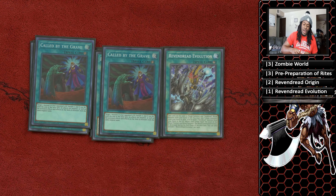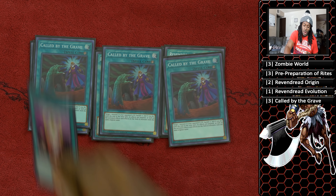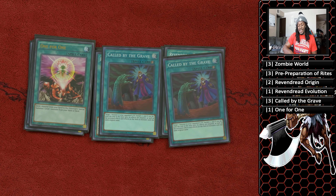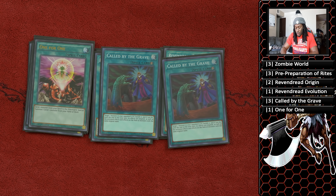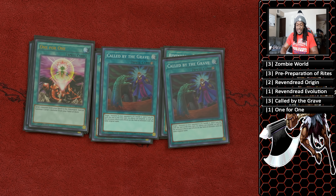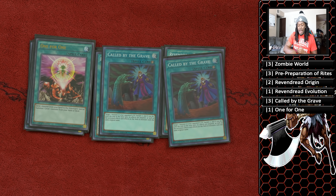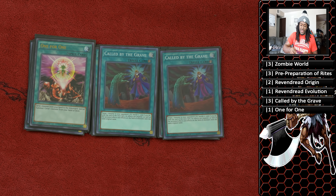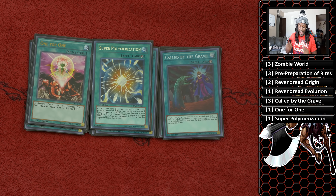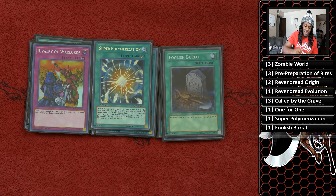Three copies of Call by the Grave to stop my opponent from hand-trapping me — insanely good. One for One was my extender of choice. You can run Monster Reborn or Soul Charge; I felt Soul Charge wasn't great inside this deck because this deck has a harder time setting up, making it low-key a brick in your first hand. Super Polymerization — could not go without this card, making my opponent's monsters into one of mine is fun. Foolish Burial as an extender.